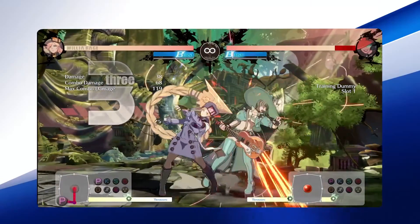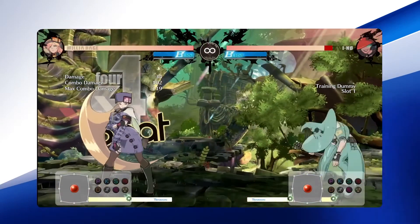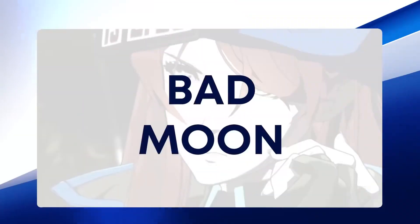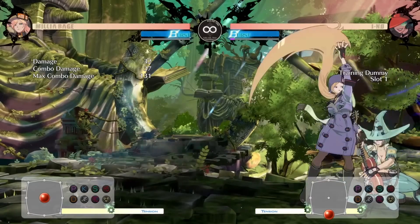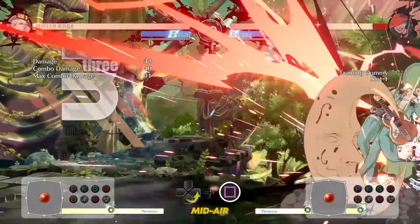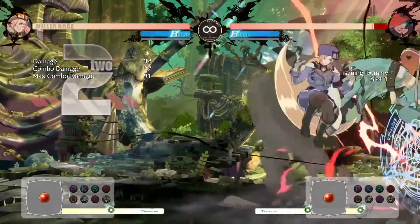Another normal of Milia's that is very strong is her Close Slash. Close Slash when near your opponent has multiple hits and can be cancelled into other moves. Bad Moon is another special move that Milia has that can be cancelled off of your Close Slash to open up your opponent, since it is an overhead hit.